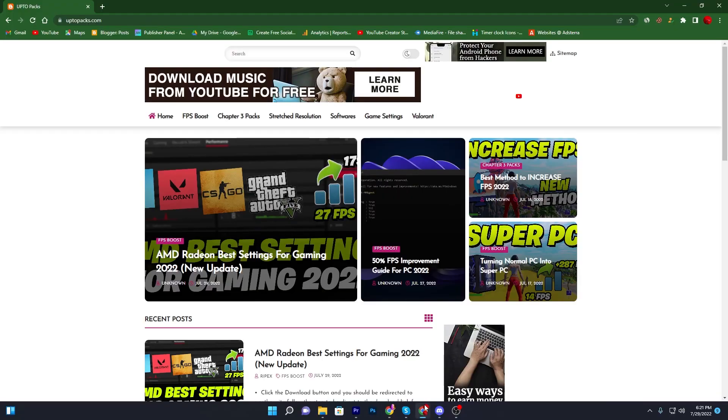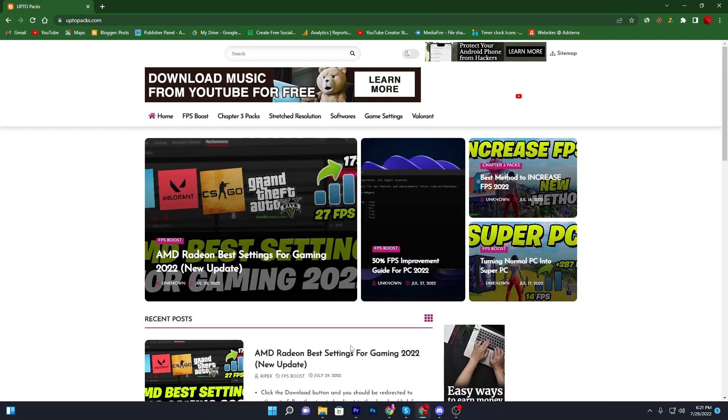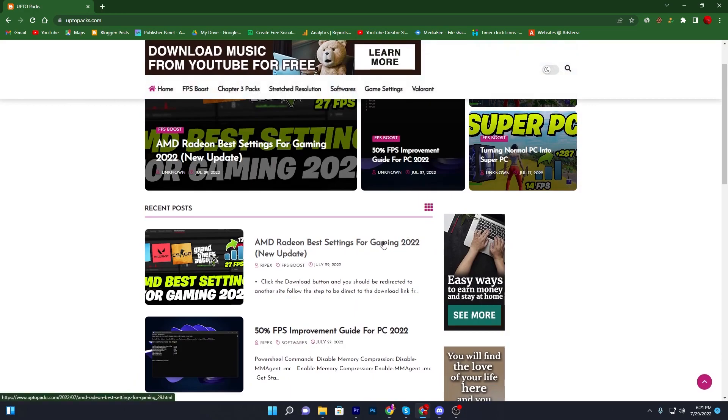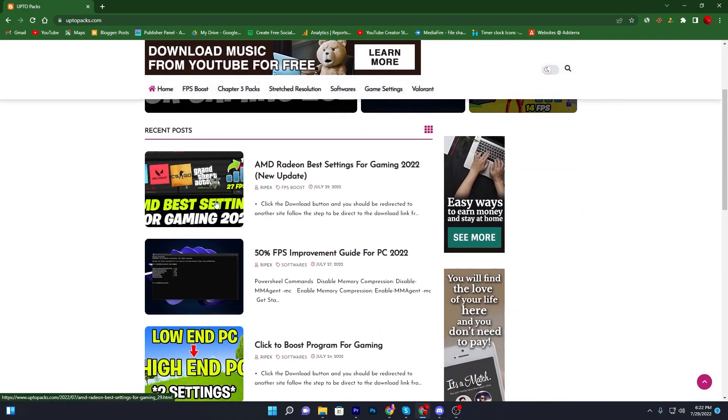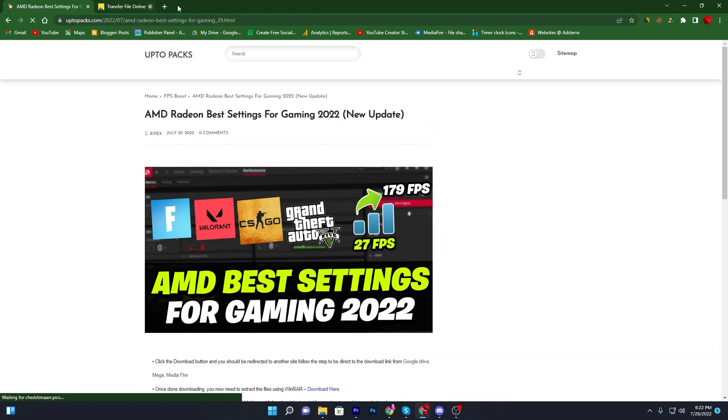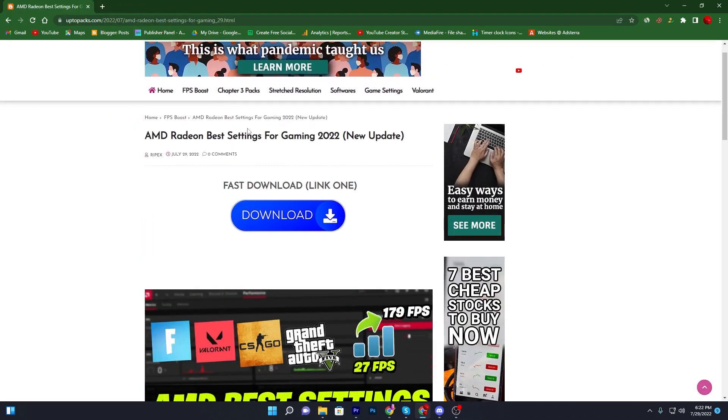You need to open up the link from the description and that will take you to this website. Once you are here, you need to find the AMD Radeon best settings for gaming 2022 new update. Make sure to find the same post with the same image, or you can enter the same title into the search bar. Click on this article — sometimes it will open a pop-up, don't worry, click again and it will take you to the next page.